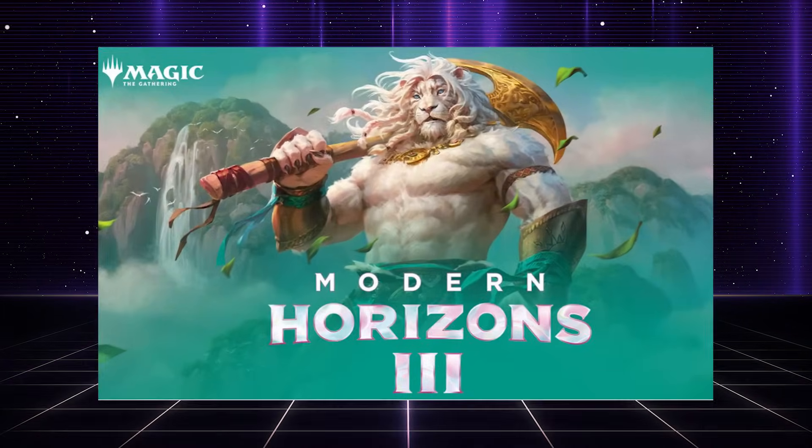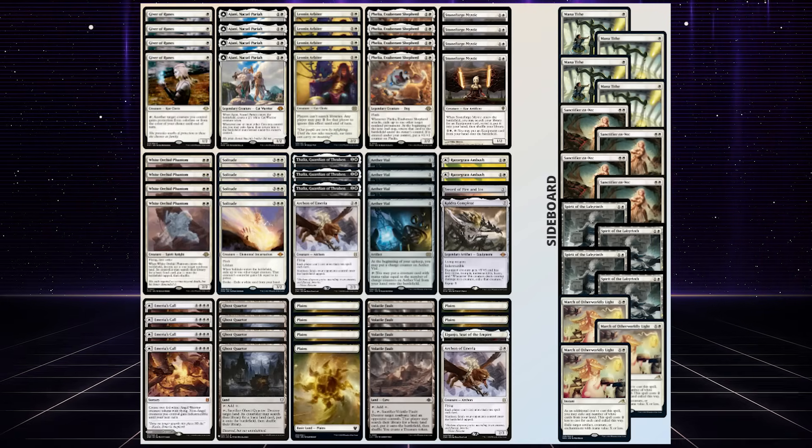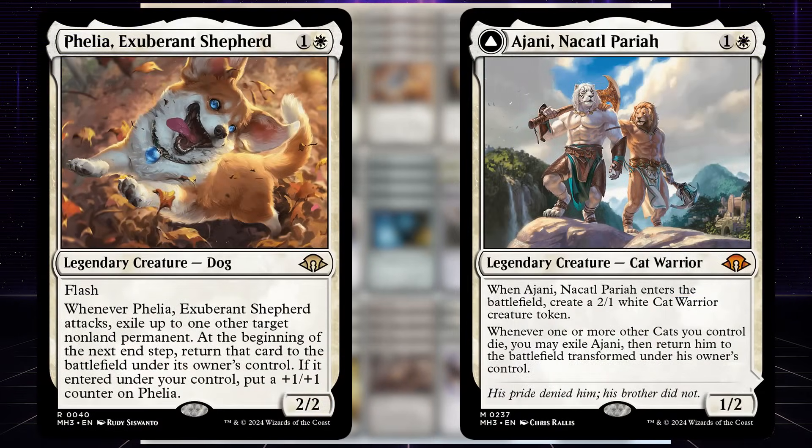With the new set Modern Horizons 3 coming out, I'm going to be playing one of my favorite lists in Modern: Death and Taxes. We're going to be adding many new cards from Modern Horizons, but the two all-stars are going to be Filia and Ajani.